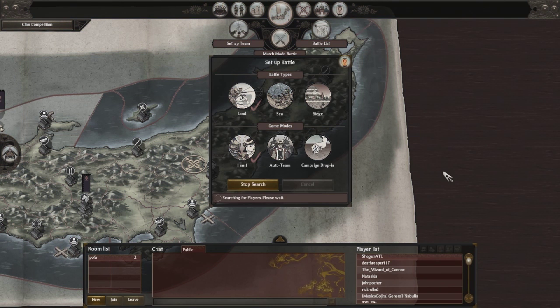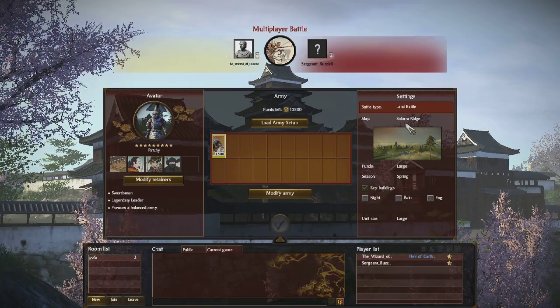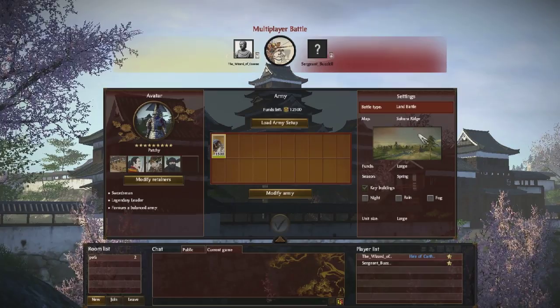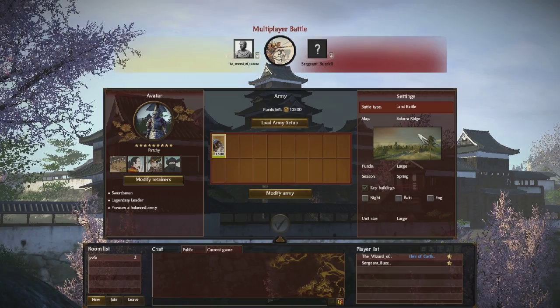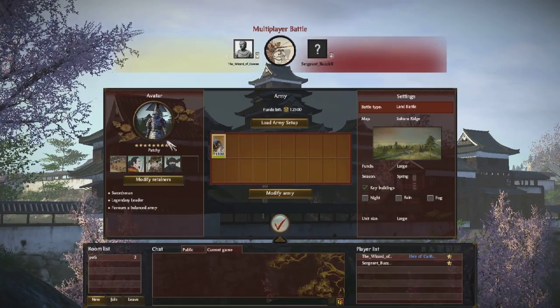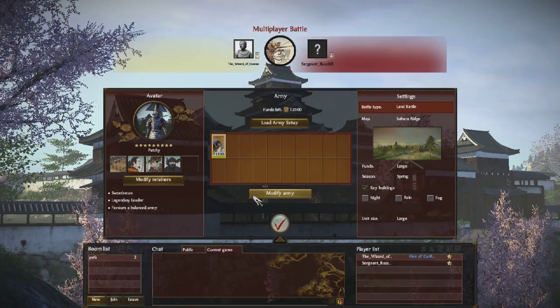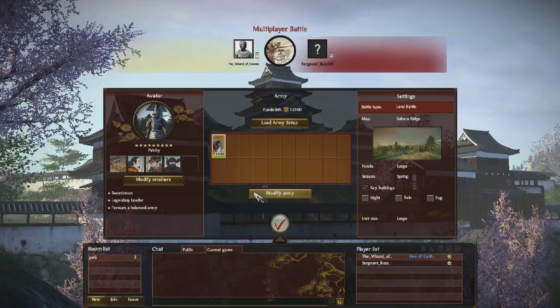I'm going to go ahead and get started in matchmaking and show you a little bit of my thought process from start to finish. First, I'll take a look at my opponent — he's a 9-star, just like me. The map is Secure Ridge, the one where you have to rush up and over the ridge quickly. What I'm going to do is use a different army — I'm going to go really heavy on infantry and sword infantry in particular because of my retainers. I can also field Kisho Ninja. I need to rush, so I don't want to bring a lot of missiles.